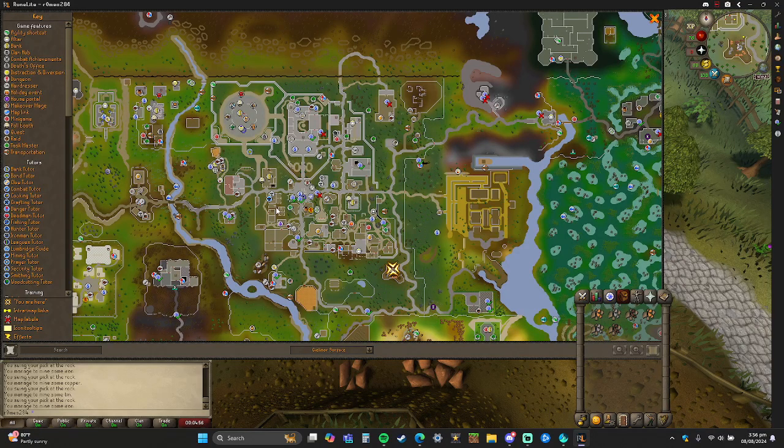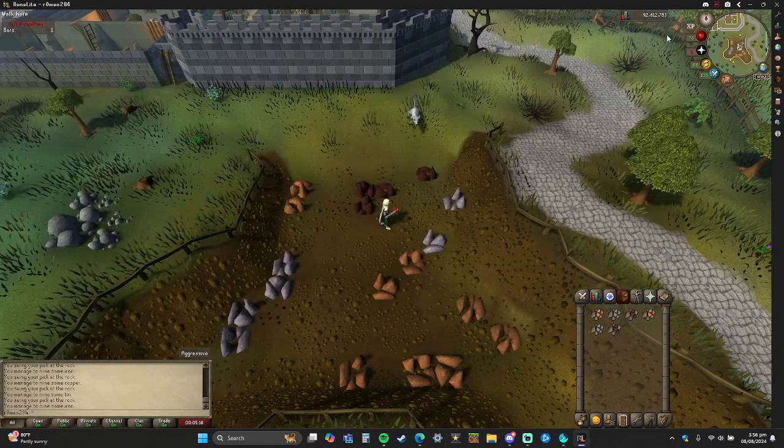The reason I suggest going here is because it's within a good distance. You're gonna smith your bars here, and then go down here — there's an anvil right here. So you can make yourself a bronze bar, make some armor, or whatever you need. Same thing with iron — you come over here and use the anvil.